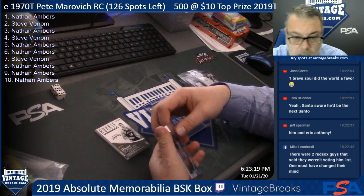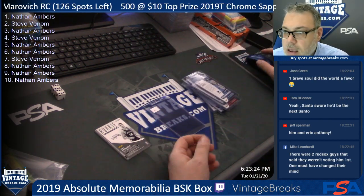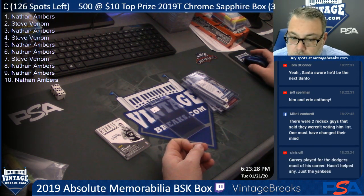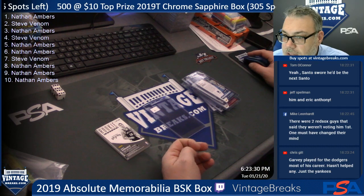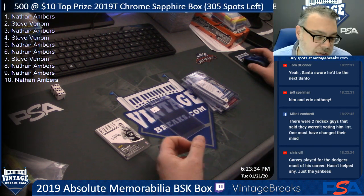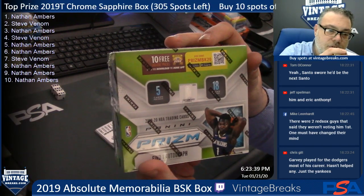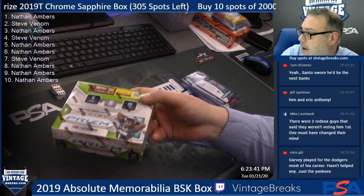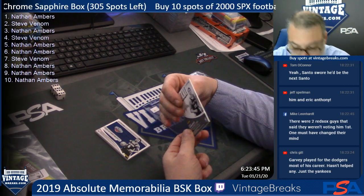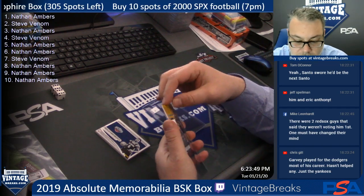Guys, SPX Football 2,000 — we need 10 spots to go by 7 o'clock for our task promo. If we can get those 10 spots sold, we'll move on to the next task. If we get all the tasks closed tonight, we're giving away a free box — a 2019 Prism Fast Break, one auto per box, lots of possibilities, exclusive auto or exclusive prisms only available in the Fast Break.